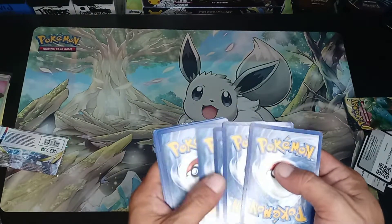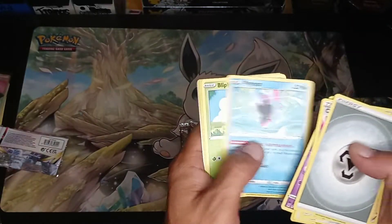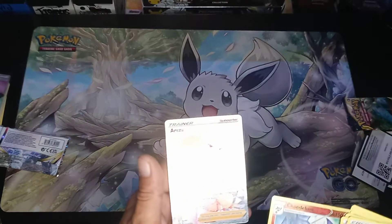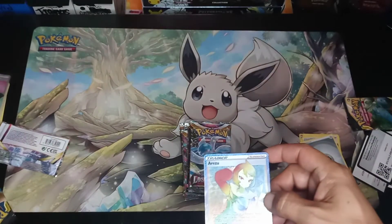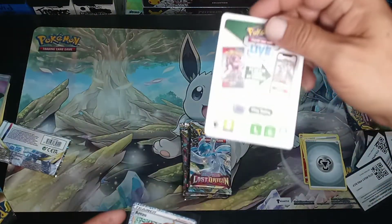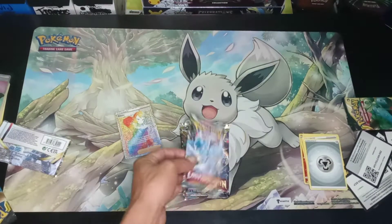Can we get that Pikachu VMAX Trainer Gallery? Steel Energy, Porygon, a Duck Porygon. Whoa — that was on a white code card. A Reverse Chandelure and a Rainbow Trainer. It was on a white border. That's crazy. Little first pack magic.